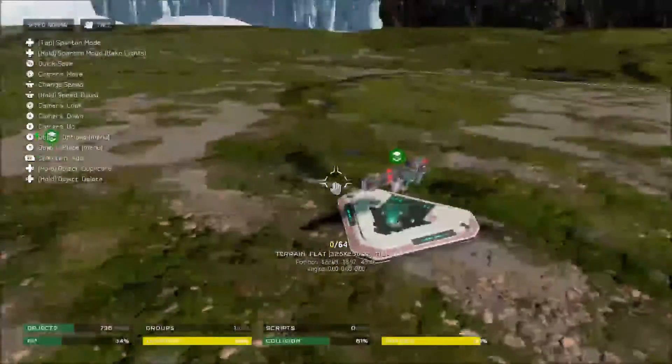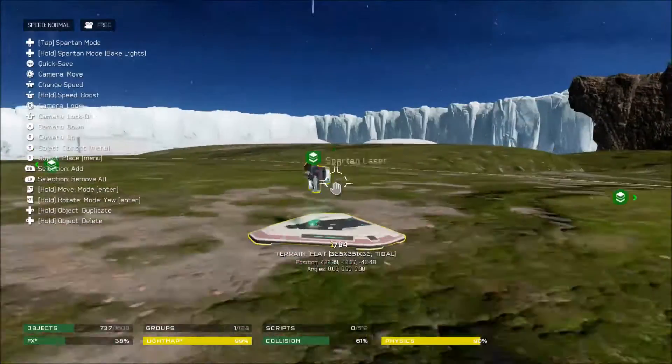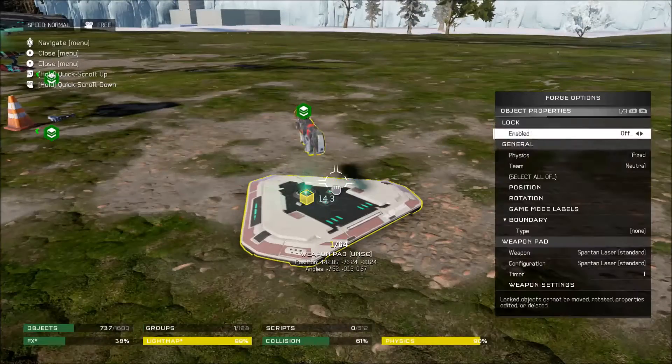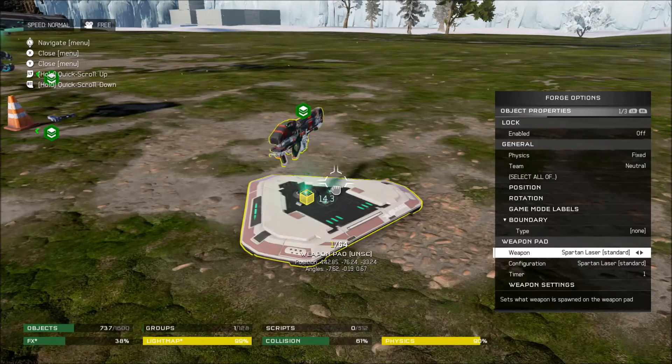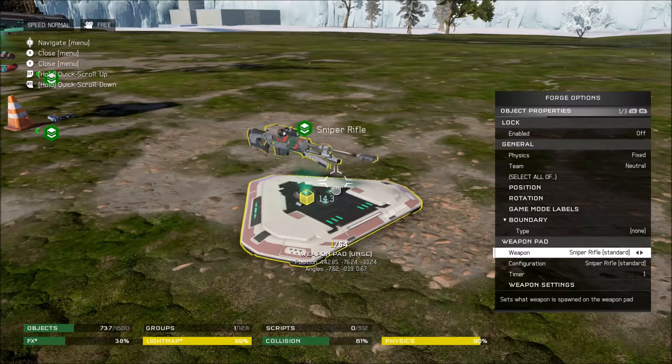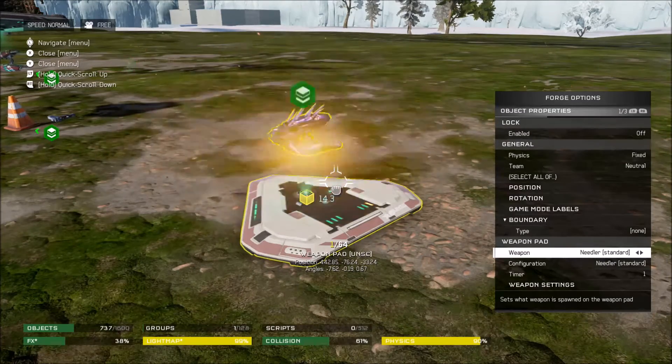Where it allows you to modify weapons without modding or whatever. Pretty much what you would do — step one, you spawn your weapon pad. Step two, you find your original weapon that you would want the variant of. In this case it's going to be a fuel rod.